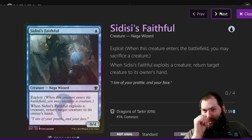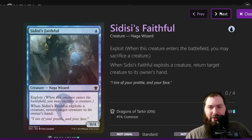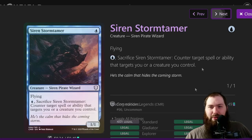Sidisi's Faithful basically does the same thing. It lets you exploit it, which is nice — it's a Naga Wizard, two different creature types that are not very common in the deck. The exploit lets you get fodder for the Masked Vandal, exile a card from your graveyard, bounce something to get another enters-the-battlefield effect, or add another creature type to the journal. Very good.